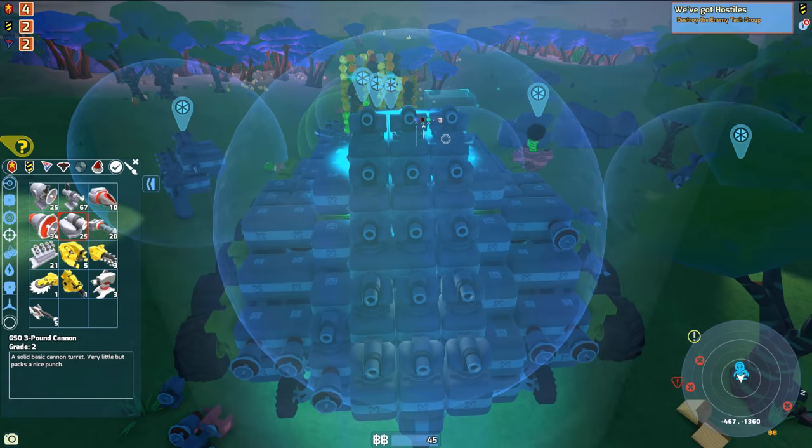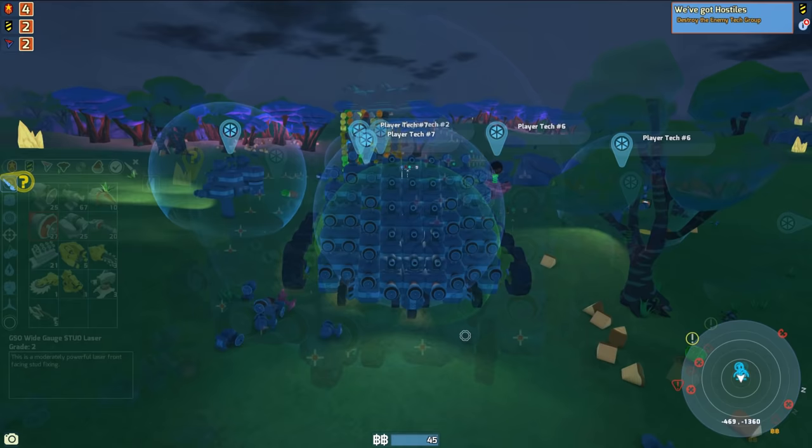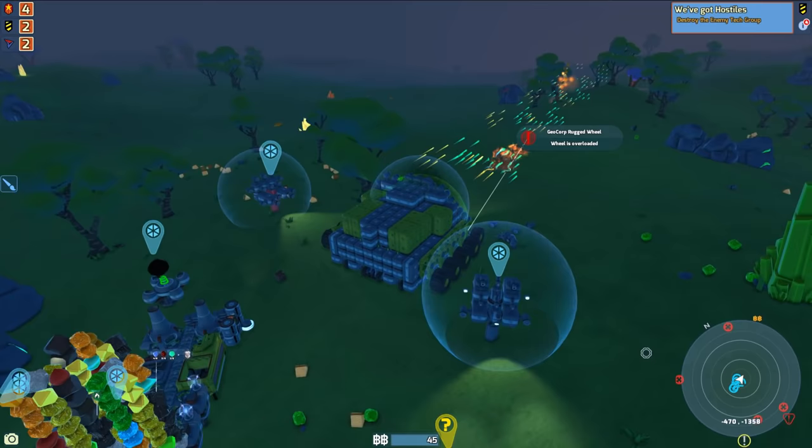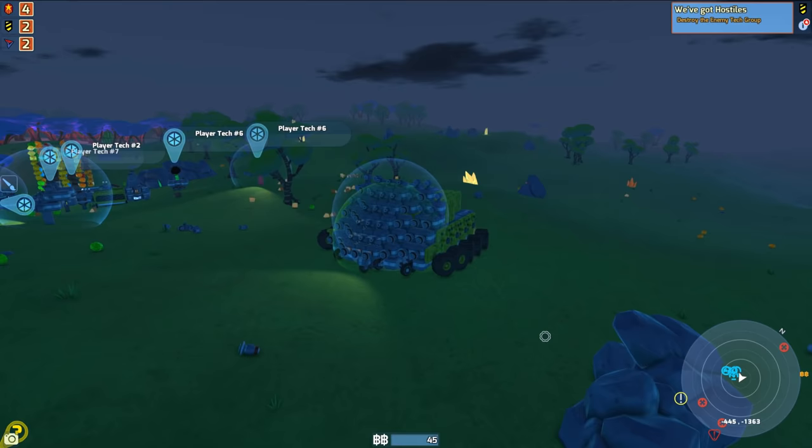We're gonna have a bunch of these big three-pound cannons in the middle, and a bunch of stud lasers all over here because these ones are pretty strong. And there it is, guys — our new battle vehicle. Look at how many lasers there are. Look at the trees just getting obliterated! I think this might work. I don't know if we have enough power to get up that hill though.